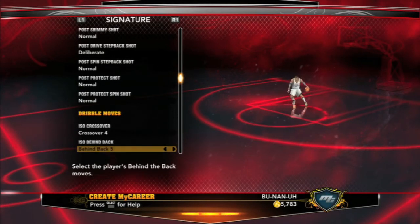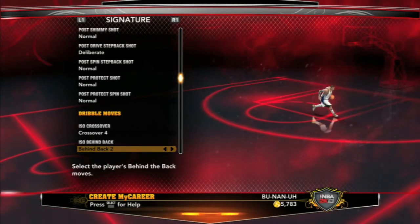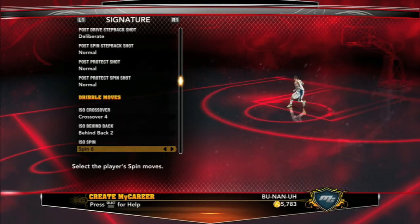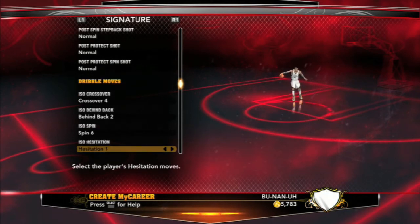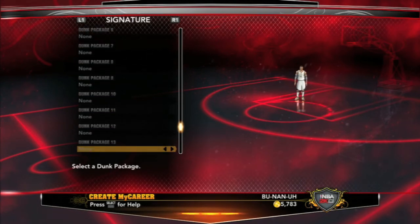I'm excited to look at the dribble moves — there's a nice hesitation where he explodes out, kind of like D Rose's killer crossover. Also, don't call me a nerd, but I found this game on the iPad called Mighty Monsters — it's like Pokémon on the iPad and it's pretty sick. I love picking out moves. He has the pro guard package but no dunk package yet.